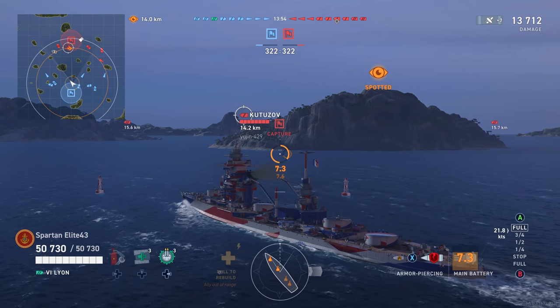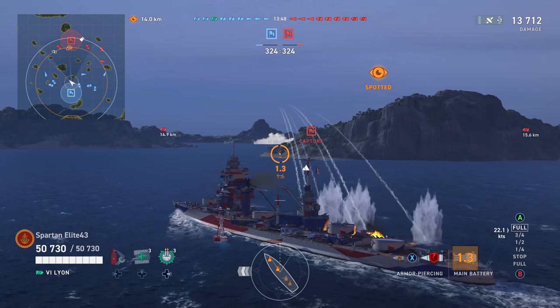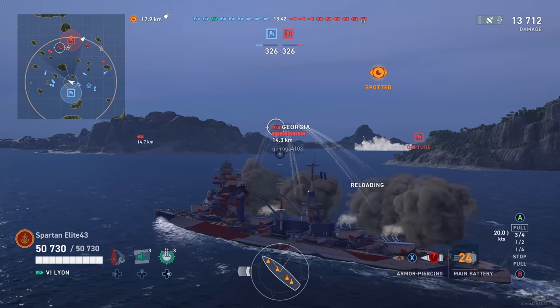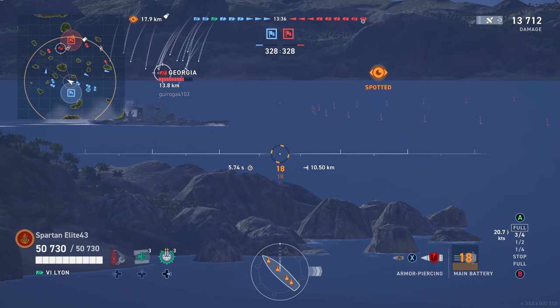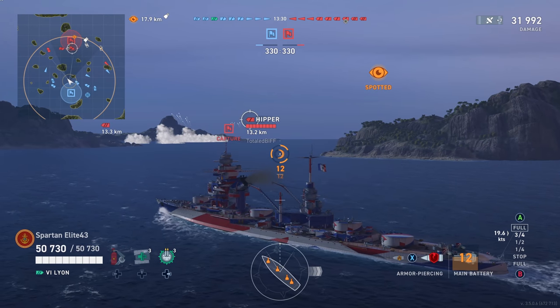We start out with a 13,000 damage salvo against a King George at 16 kilometers — not too bad. I realize I'm in a Tier 7 match and there's a Georgia out here, so we reach out and touch him. He's giving too much angle, so we aim high because we've got smaller guns — we don't want to be hitting the belt armor. Two salvos, 30,000 damage.